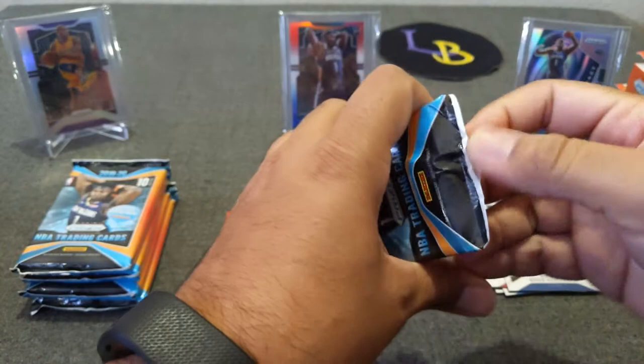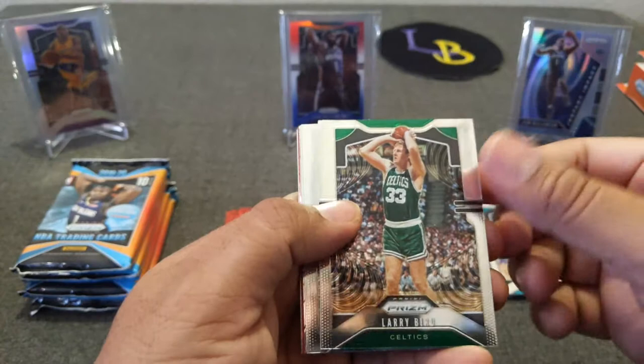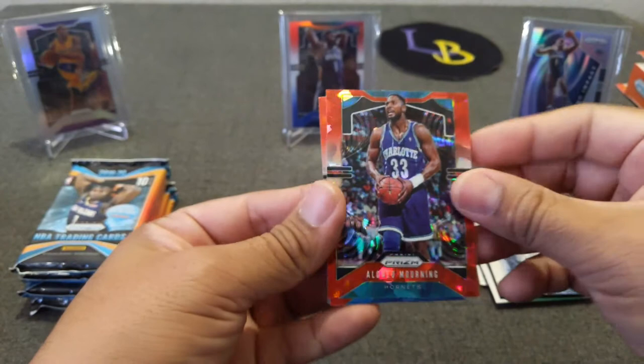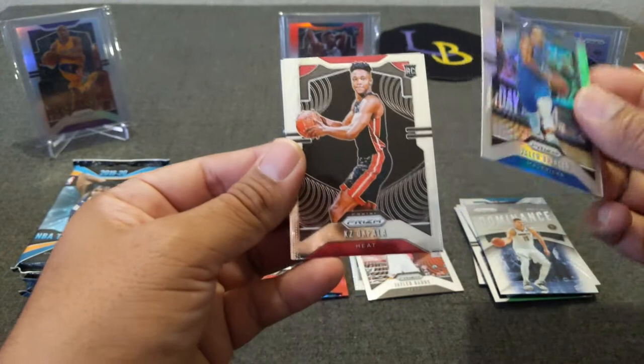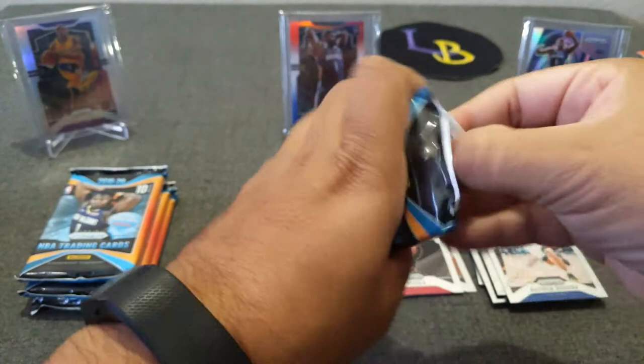Pack number two: Ben Yobo, Larry Legend, Iguodala — come to the Lakers, please — Andrew Wiggins, a Dominance of Yochik, Alonzo Mourning, Frank Ntilikina — sorry, hard to pronounce that name — Brunson, Silver Brunson, Okopala rookie, and Malcolm Brogdon. So far it's a little slow, but we got time. Four more packs to go.